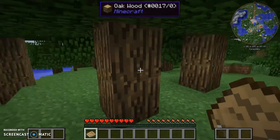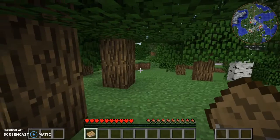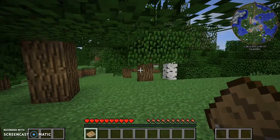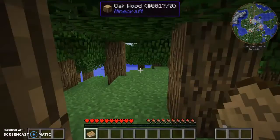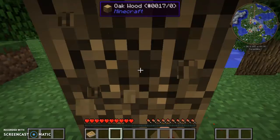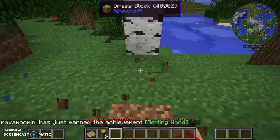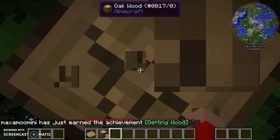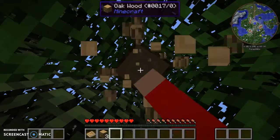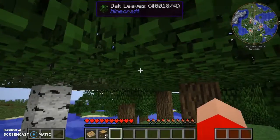Hey guys, Max here. We're starting off with a new world as sadly the world we were playing on before got corrupted. This is a new mod pack - 38 mods. You can already see something in the mini-map, that'd be a beehive. It's similar to a mod pack called Lucky Block Survival - it's the exact thing but I've copied it and made it into a new mod pack. I've added a few mods to it and taken a few mods out.